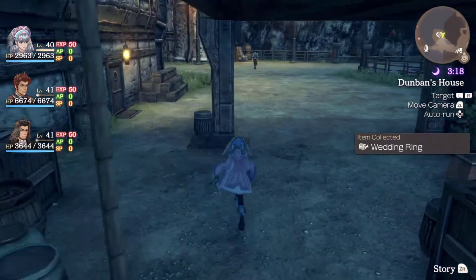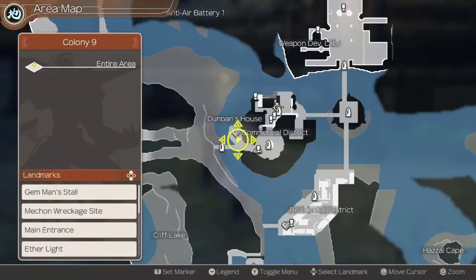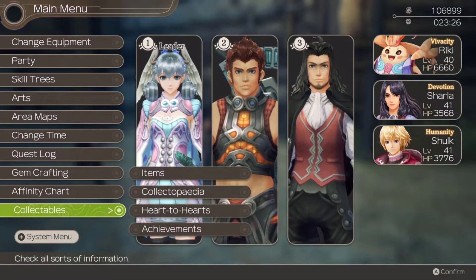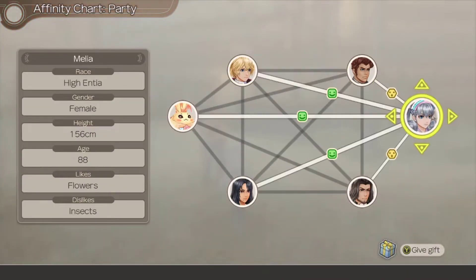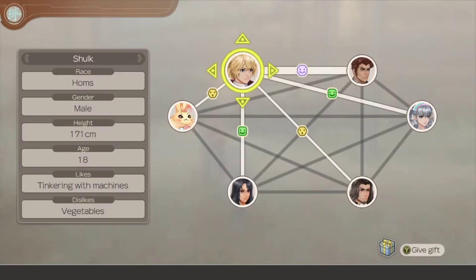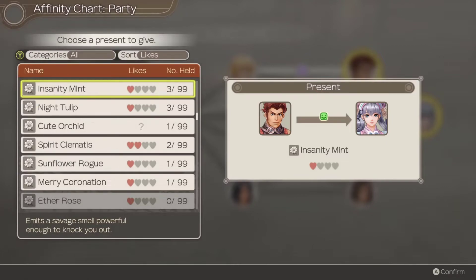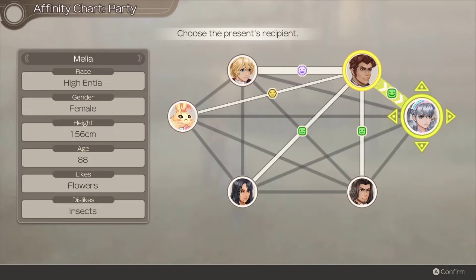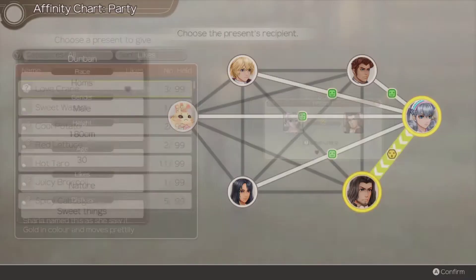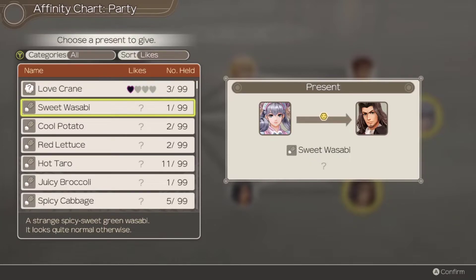I think I'll leave this episode a little bit on the shorter side. There are still a few sidequests left here, but I don't want to go completely crazy on sidequests. Let me try to get these characters' affinity up a little bit - they're still yellow. I forget what each person likes. Ryan likes meat and stuff like that - I forget about Dunban and Melia. I'll see you guys in a sec.